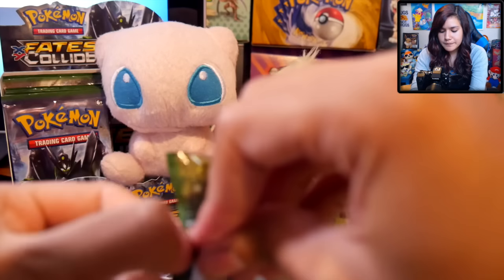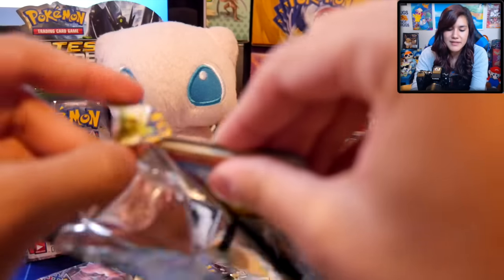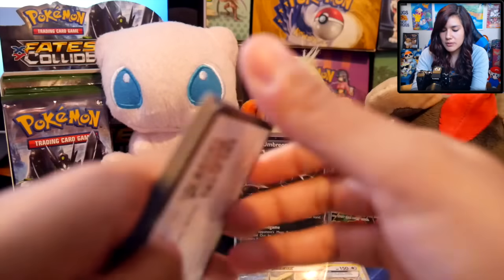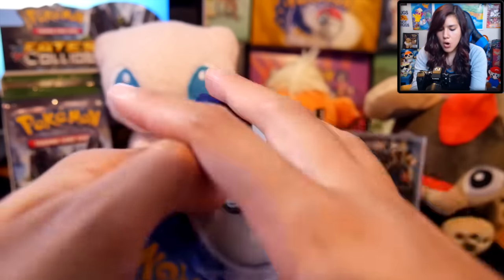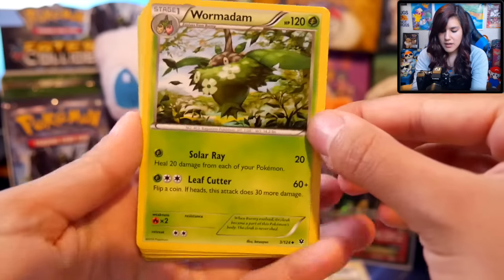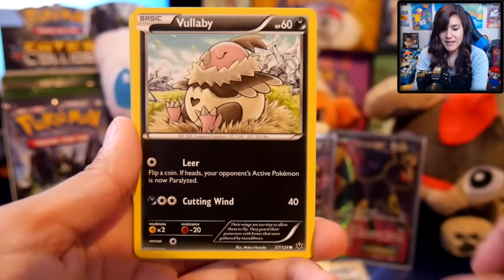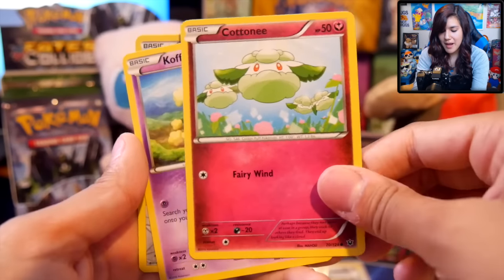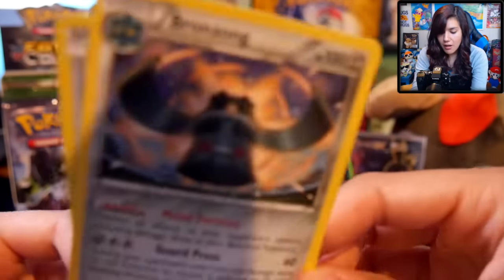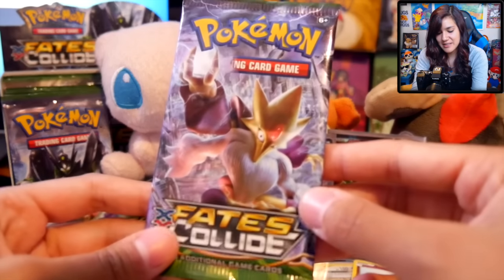Let's see if we can continue our amazing luck. We got a Wormadam, an Energy Pouch, a Fennekin, a Vullaby, another Larvitar, Cottonee, Koffing, Mincino, and a Bronzong! That's so great, you guys. Just so great.